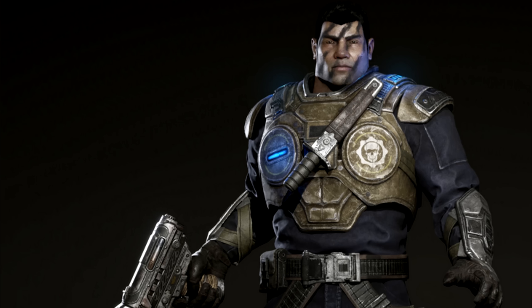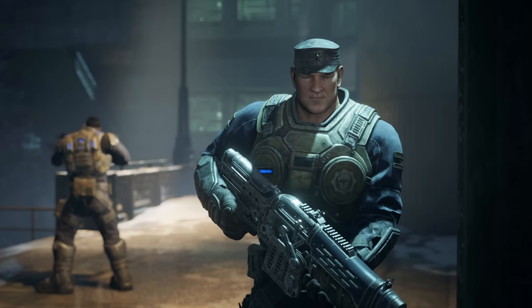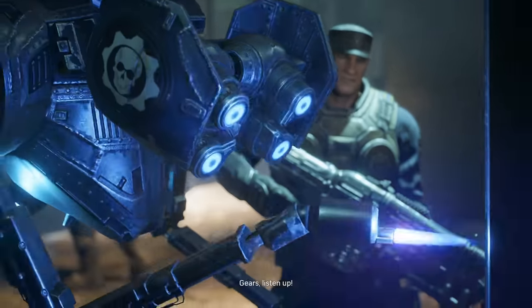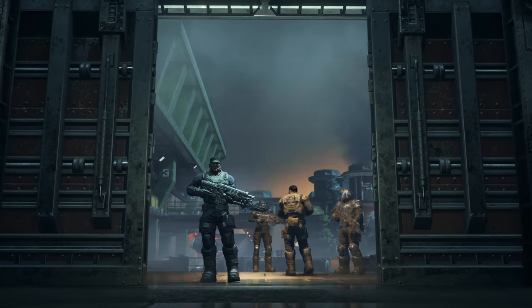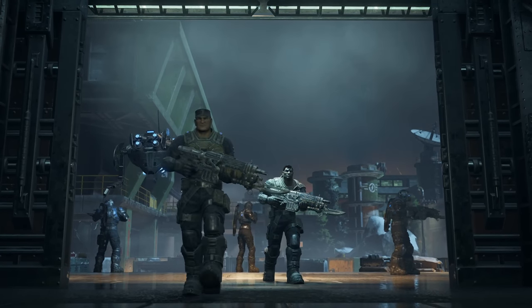Another unique variation was the commando armour worn by commandos during the Pendulum Wars. Their armour included special chest mounted knives, backpacks, medical kits, and anything a Gear needed out in the field. Commando armour was more stripped down in appearance and the colour far more dulled in contrast to standard issue armour. This was done for covert operations in which commando units would try to camouflage themselves and blend into environments behind enemy lines. Dom and Hoffman were two Gears known to wear the commando armour set.